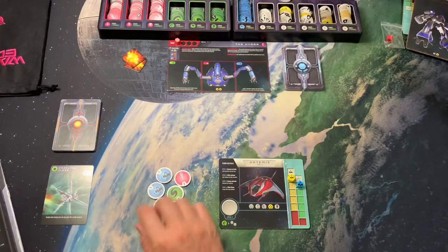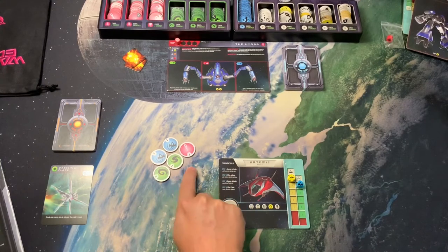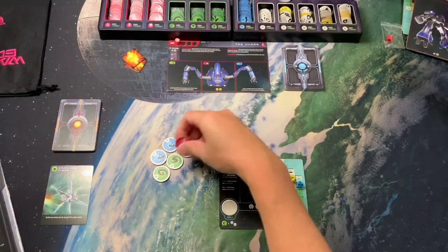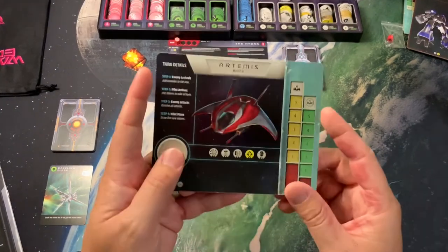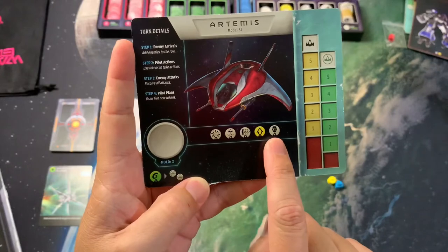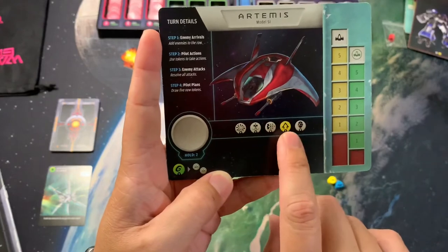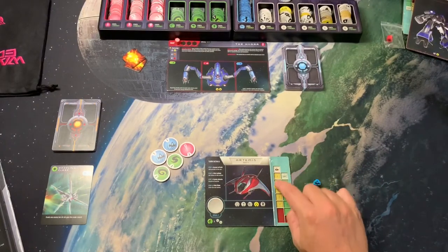I have four total rounds to defeat this boss, and at the end of each warp I'll advance the warp token. If I haven't defeated the boss by the end, I lose. Normally you'd shuffle up your skill deck, draw two, and choose one. To build your bag you always start with the white-bordered tokens — those are always your starting tokens no matter what ship you use.